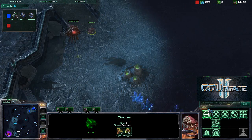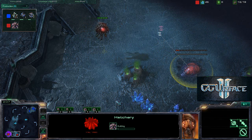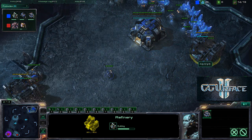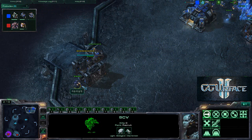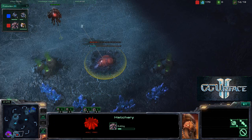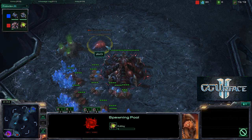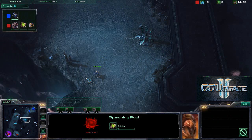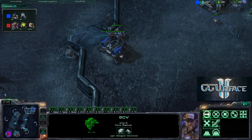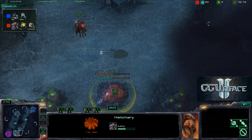It looks like Savior is going to pull a drone and start a Hatchery at 14 population. The Terran player is putting down Barracks along with a Refinery and additional SCVs, and is scouting with one SCV. Savior is also putting down a Spawning Pool at 14. A Marine is being produced along with the Orbital Command.